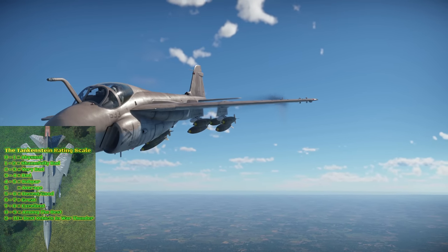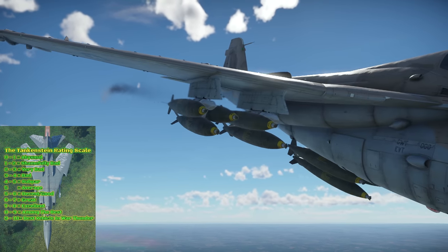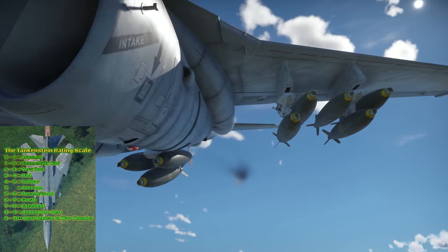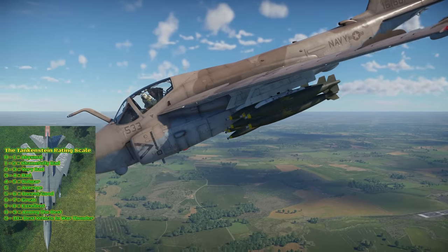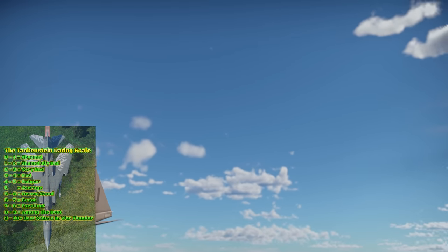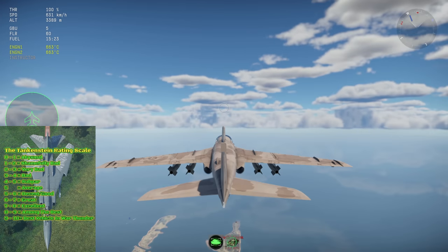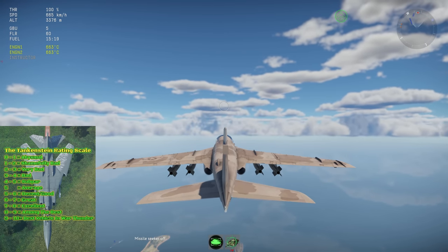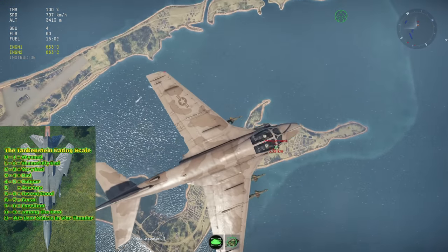For close air support, I give the A6E TRAM a 7 out of 10. Being a strike fighter built to focus on ground strike, the TRAM Intruder is excellent in this regard and can carry a huge amount of ordnance. You can dispatch enemies with precision-guided strikes or unguided ordnance from its massive inventory of bombs and rockets. With its ballistics computers you can get close and engage with precision from low altitude, or use laser-guided bombs from altitude with the remarkably good TRAM targeting system.